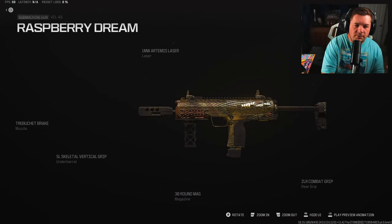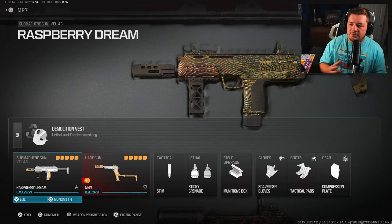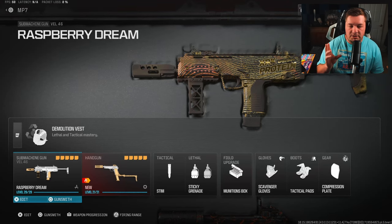Here are all the attachments on screen — pause and copy them down if you'd like. It performs a lot like an MW3 SMG, so I think you're going to have a lot of fun. It's similar to the Rival 9 in the sense that it's decent at medium range because the recoil is manageable, but the fast fire rate makes it absolutely awesome up close. Here's the rest of the loadout on screen as well.